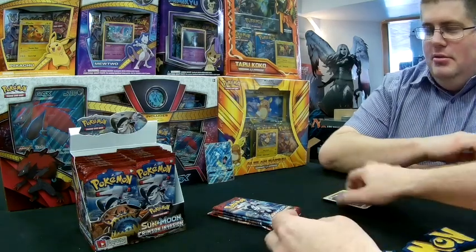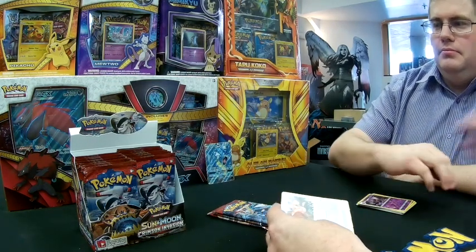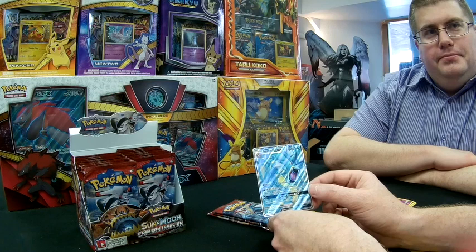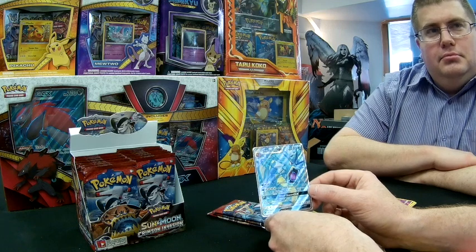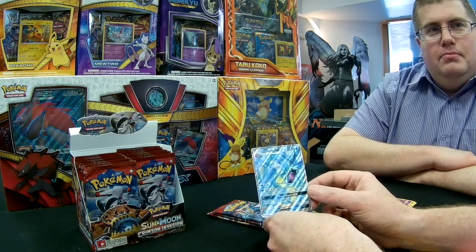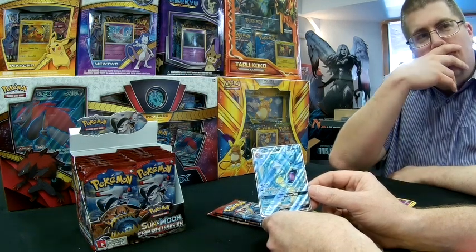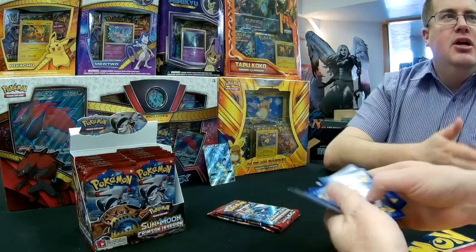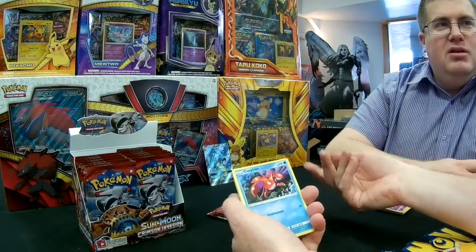The Gyarados GX full art — we'll pop that aside. It's not one of the best GX's in the set, but maybe someone will find a creative way to make it work. Three energy for 70 doesn't seem great, five energy for 100 plus 100 more if a stadium is in play for 200 total, then discarding that stadium. With most big GX's being 210 HP and higher, it's not doing enough. The Dread Storm GX discards energy from each of your opponent's Pokémon across the field — there might be a way to make it work as a control card.